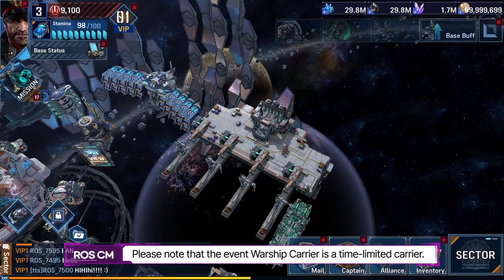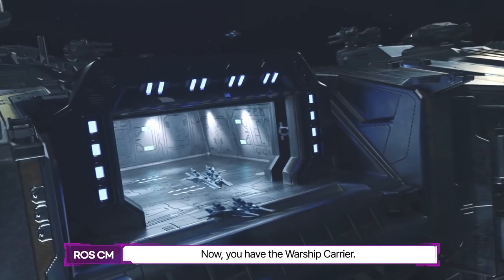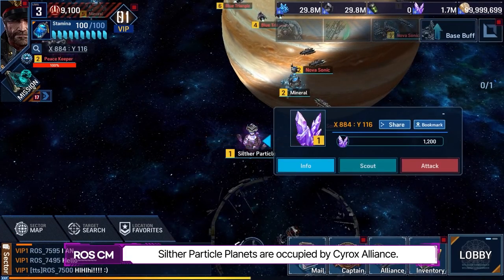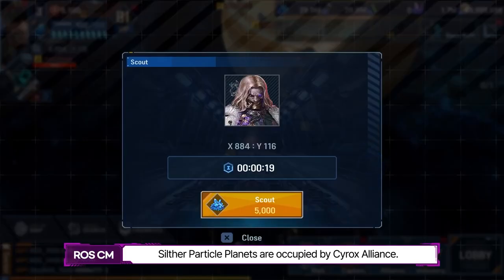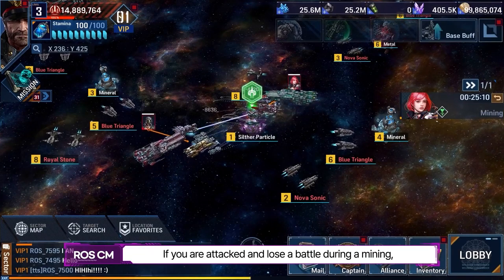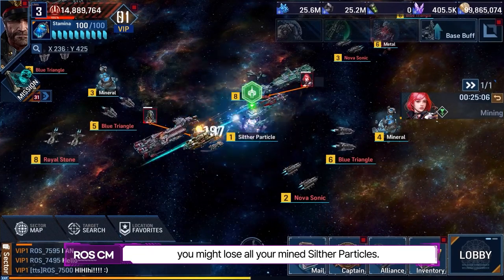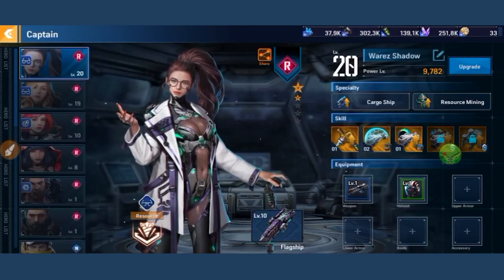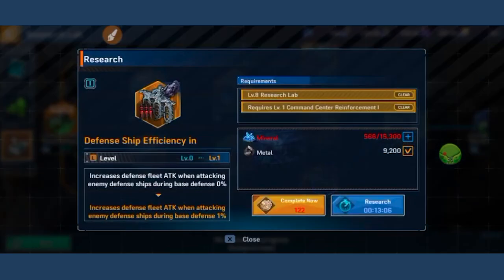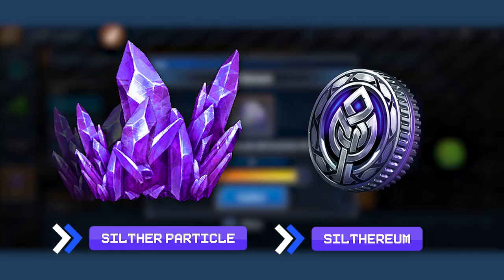There are three ways to get a warship carrier, and one of them is buying from the market. However, since we're here not to pay up, one free way is by building up your forces and upgrading your command center until you can produce a warship carrier — it'll take a while, but it's free. Another way is by using a limited-time warship, which the game bestows on players who fulfill certain requirements, but only for a limited time. These warships gather silther particles, which are converted into siltherium — and that's what you want to make some money.